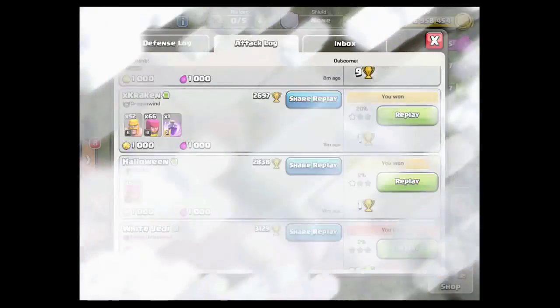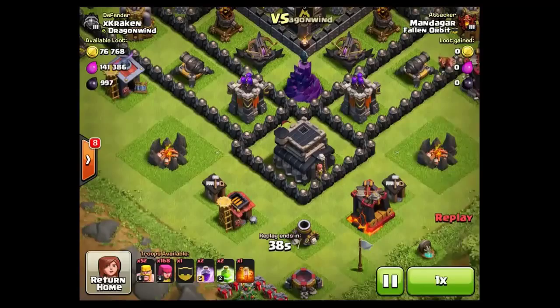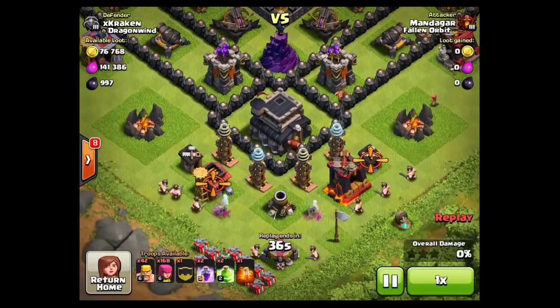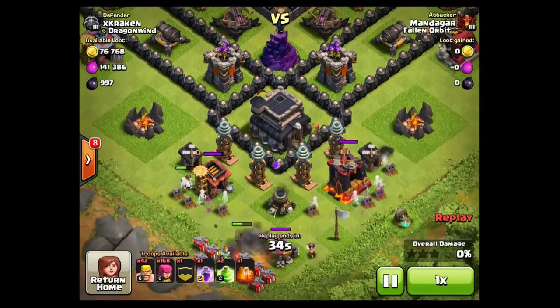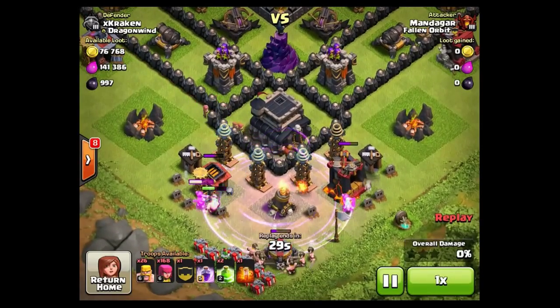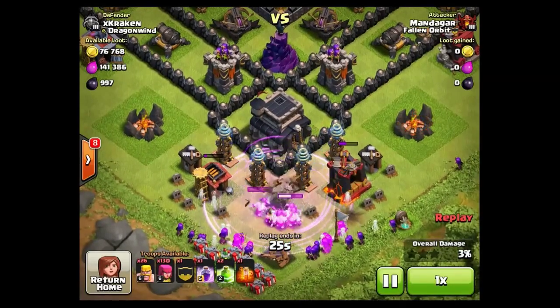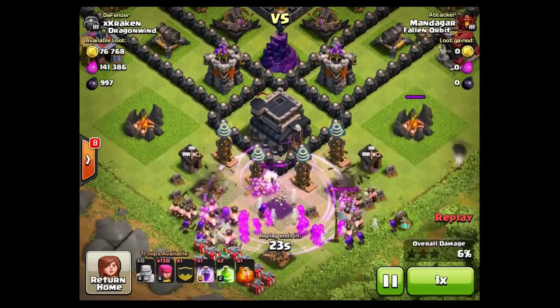Let me just put a replay on here. This one was a semi-exposed Town Hall 9, that was pretty well trapped, with that mortar in the middle, but it's easy enough to take. I do use a raid spell just to make sure that I get in there fast enough.